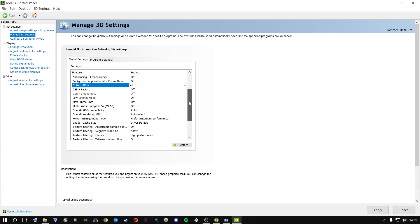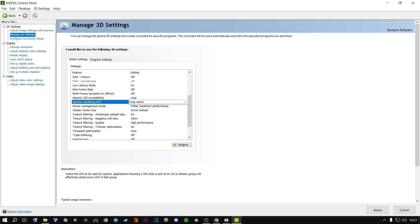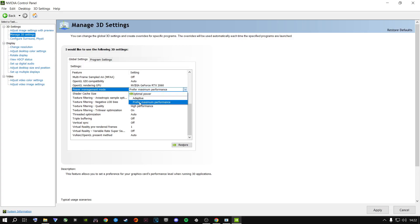Make sure your dedicated graphics card is selected. Scroll down to Low Latency Mode and set it to On. If you only have an Ultra option, select Ultra — use On if available, otherwise Ultra. For OpenGL Rendering GPU, select your dedicated graphics card — do not leave it on Auto Select. For Power Management Mode, select Prefer Maximum Performance. Set the default driver to Allow High Performance. Apply these settings.